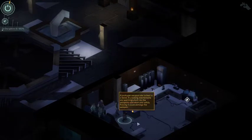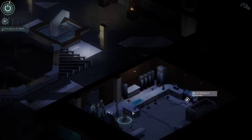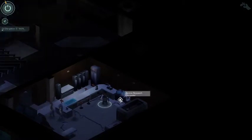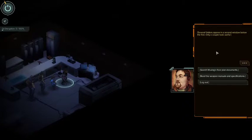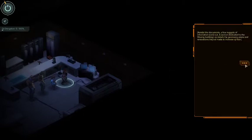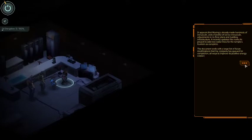A prototype weapon sits locked in the stand - the locking mechanisms are seemingly tied to the weapon's operation and safety. Wuxing Research main terminal: welcome user, please select the following options. Floor plan documents: amidst the documents a few nuggets of information stand out - a section dedicated to the Wuxing building's key details, the geomancy plans and renovations they've made to increase key flow. It appears that Wuxing has already made hundreds of minuscule and a handful of not-so-minuscule adjustments to its floor plans and building infrastructure. A recently updated file marks the project to add new water lines to the temple's fountains as complete. The document ends with a large list of future modifications queued for completion - all ways to improve the positive energy output.